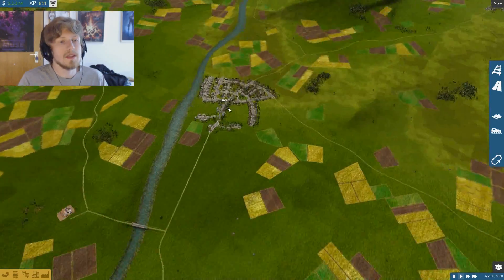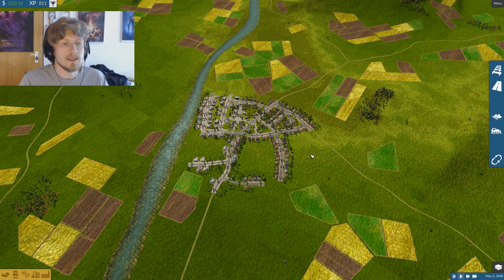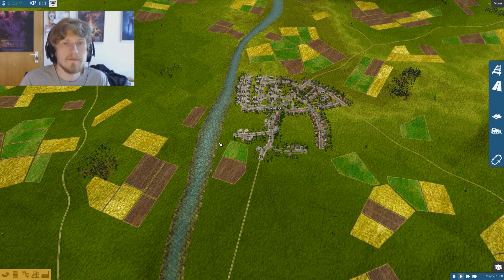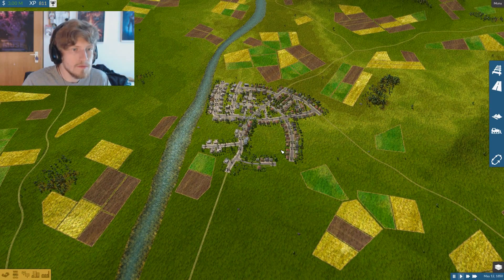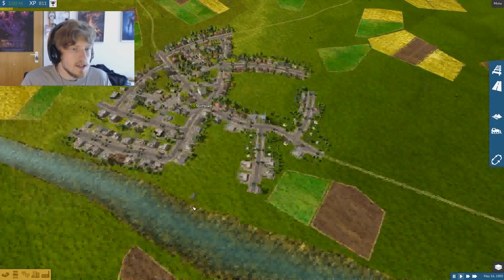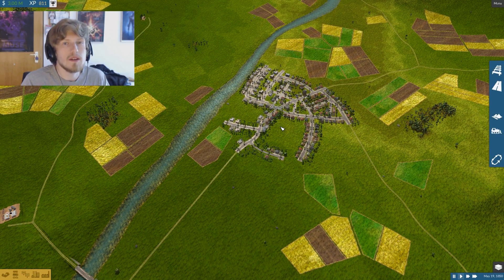I will start building my train network right here in Stuttgart because that is the biggest town of the region - about 500,000 inhabitants in real life. As you can see it clearly does not have 500,000 inhabitants at the moment. I have played this game for a while already and I have never gotten more than 1,000 inhabitants, but when you have a town of 1,000 inhabitants it looks pretty much like a big town.